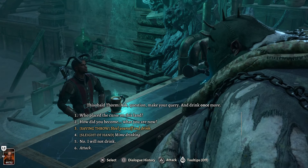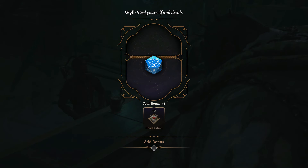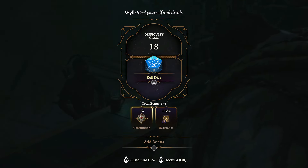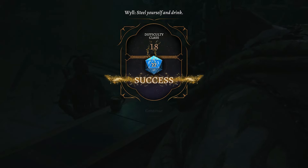Ask him a question if you want, otherwise go saving throw - steel yourself and drink. It's got a skill check looking for an 18. Put on that Resistance bonus from Shadowheart and roll this one to keep going.